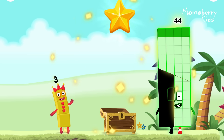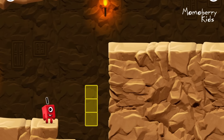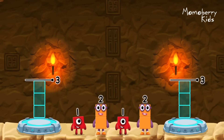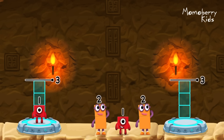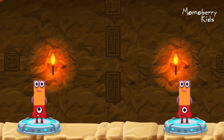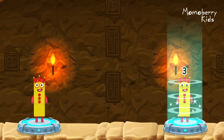You found the treasure! Try another adventure next! Share the number blocks evenly to make two groups of three. One, two, three, one, two. You cracked it!